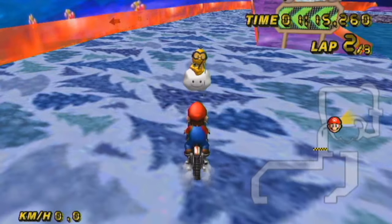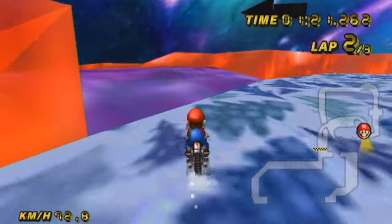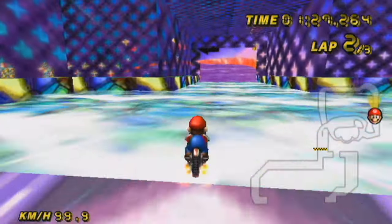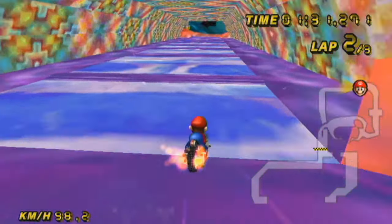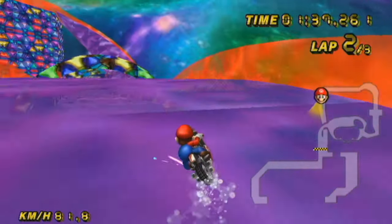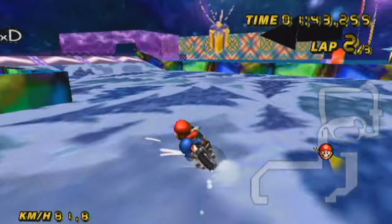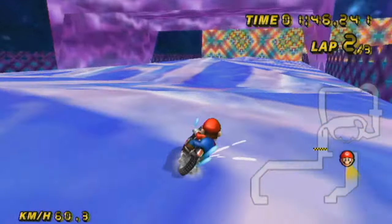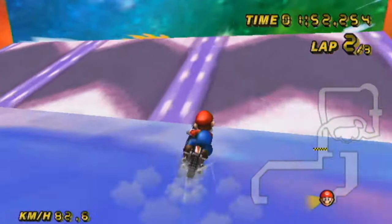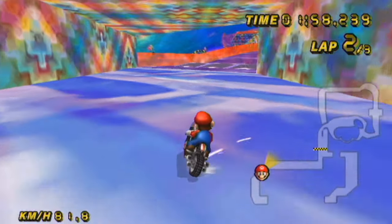That attempt led to absolutely nowhere — cool little easter egg I suppose. But does this follow the main route or am I just being an idiot? Turns out it's being an idiot. I want to go over here — never mind, that's still off, so I have to go on the unnecessary bumpy road. God, this is like a fever dream — it really is. I just don't understand why I'm hitting off-road for no reason. Is this what candy does to you?